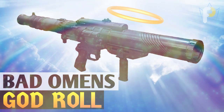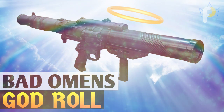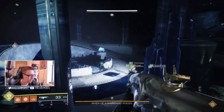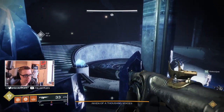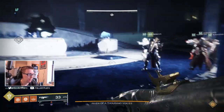And guess what, curveball — today we're actually going to be taking a look at the PvE god roll on this puppy, not the PvP roll. That's right, what's the best roll that you'd want to bring into a nightfall, a raid, or what have you. So let's take a look at the Bad Omens, the rocket launcher that you can get from playing Gambit.